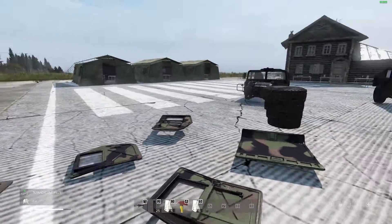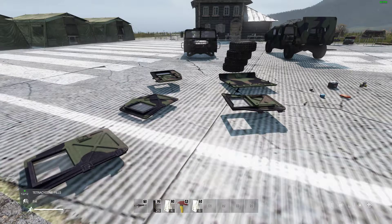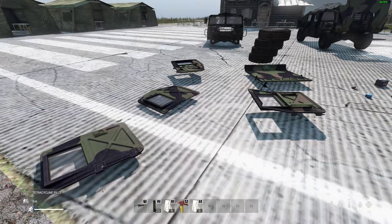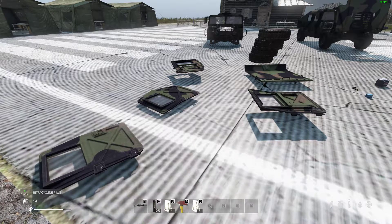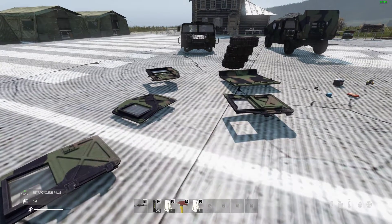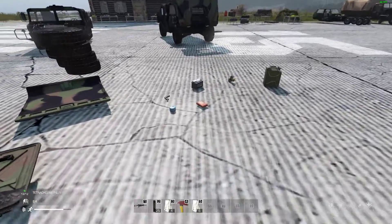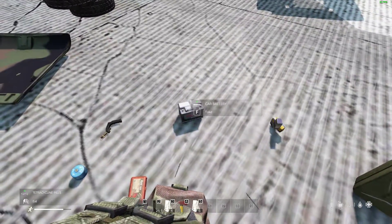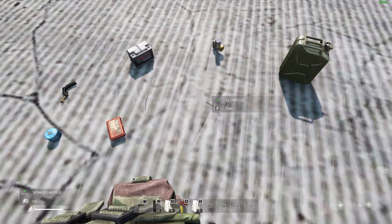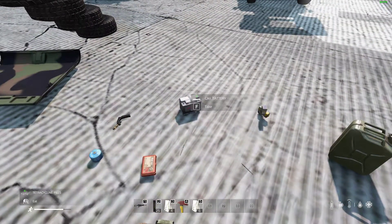The bits for the Humvee spawn in military locations — they're a vehicle part and spawn there. You'll also definitely find them on Humvee wrecks scattered around the map, but you won't really find them outside of military locations as a loot spawn. Your car battery and glow plug will normally be found in industrial areas or on car wrecks.